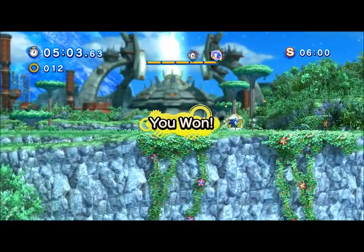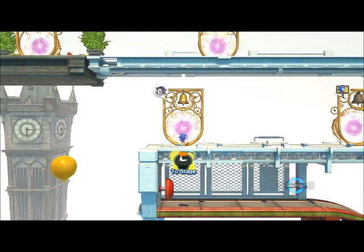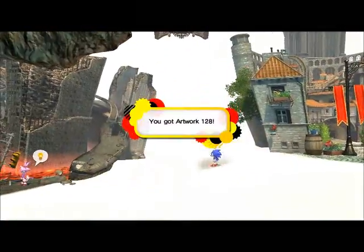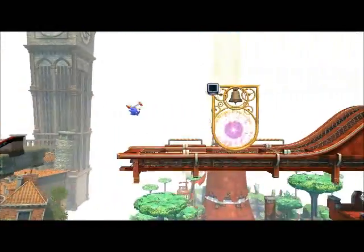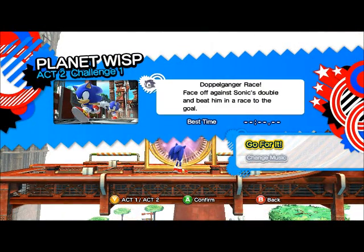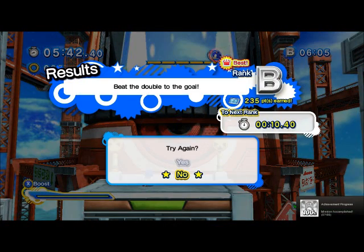Ladies and gentlemen, we've beaten the doppelganger race and gotten the S rank, which means we've just completed all the missions as Classic Sonic — all of them. Now we need to just do all the missions as Modern Sonic and all of that will be completed. Let's get this song note here because this could be a painting. Alright ladies and gentlemen, we did the final doppelganger race. Just three more missions to go, guys.